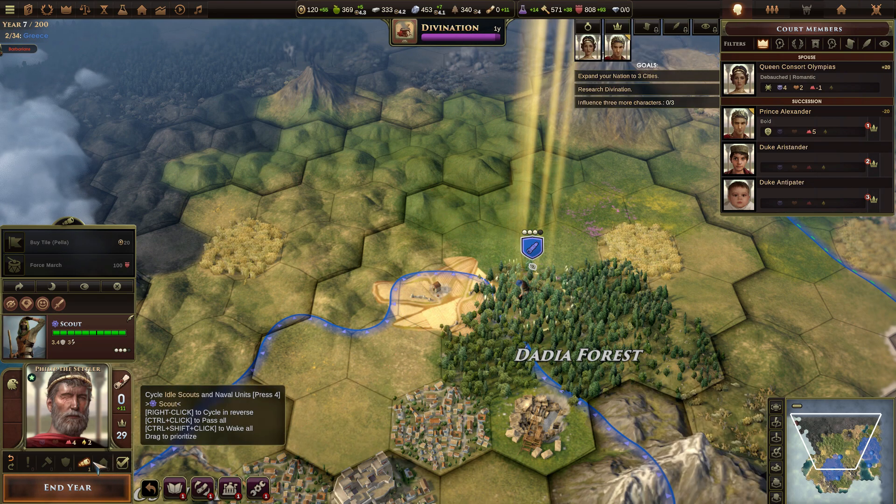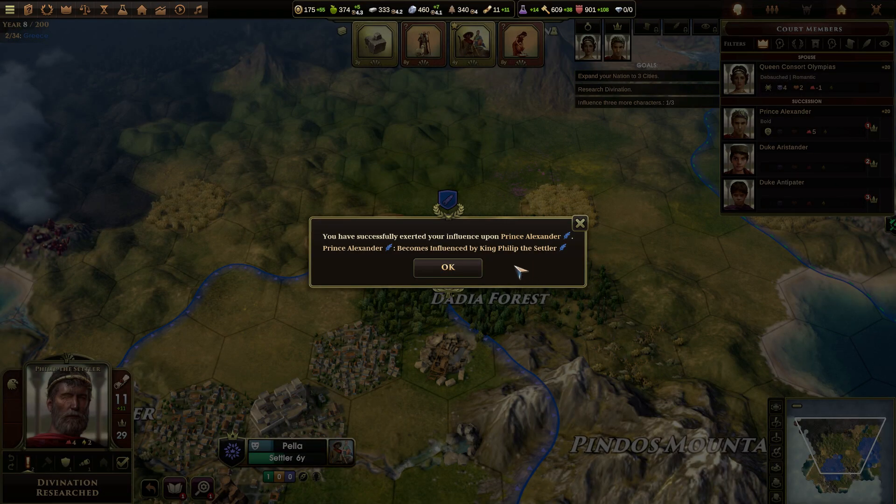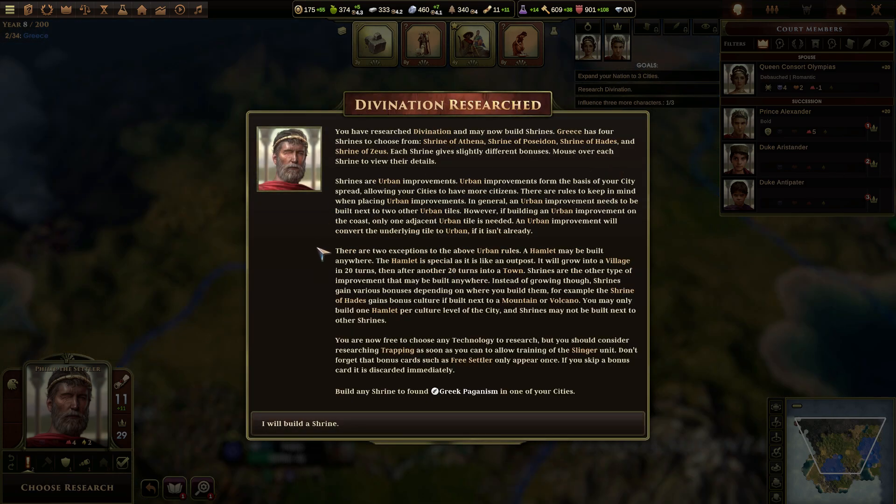One more year and we're good to go. You've successfully exerted your influence upon Prince Alexander. Divination research — you've researched divination and may now build shrines. Greece has four shrines to choose from, each giving slightly different bonuses. Mouse over each shrine to view the details. Shrines are urban improvements. Urban improvements fall on the basis of your city's spread, allowing your cities to have more citizens. There are rules to keep in mind when placing urban improvements — in general, an urban improvement needs to be built next to two other urban tiles.